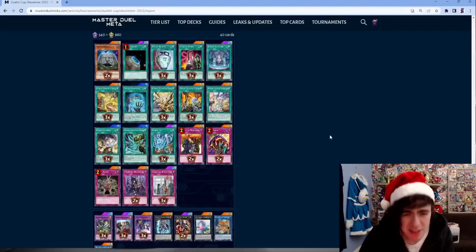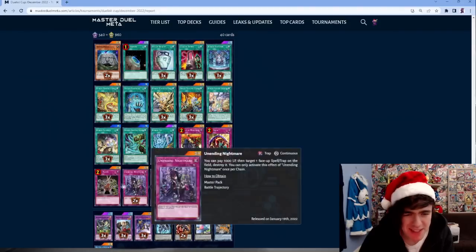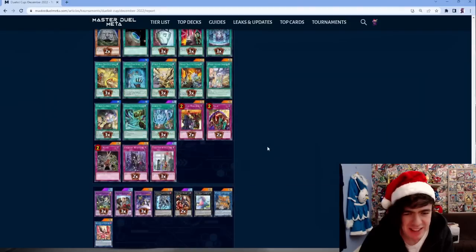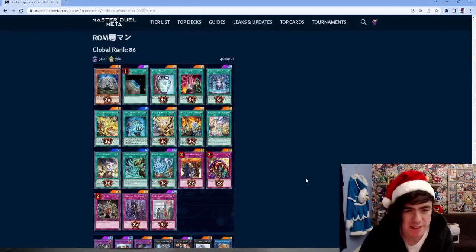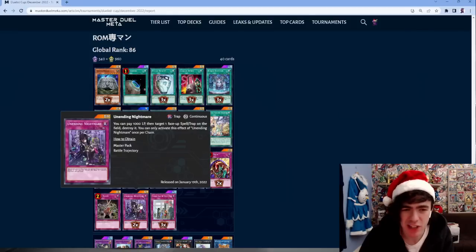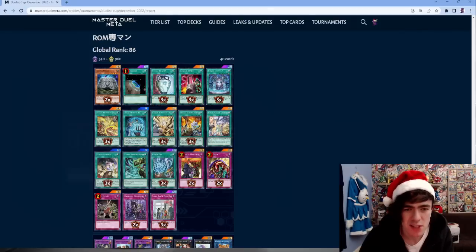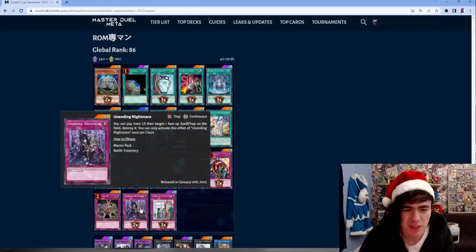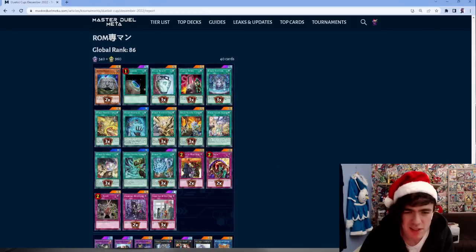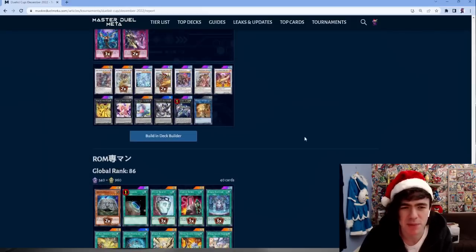Another Runick list - pretty standard. Running level fours means you can run things like Time Thief and Number 41. He's also running an Unending Nightmare, which is spicy-ish - popping continuous spells and traps, though Runick doesn't really care about floodgates anyway.